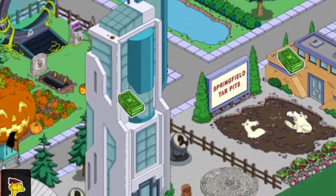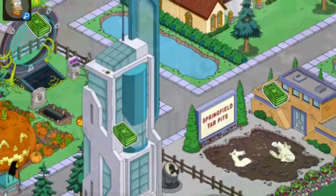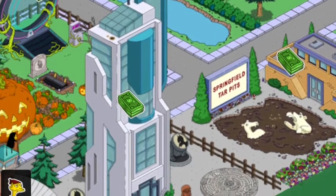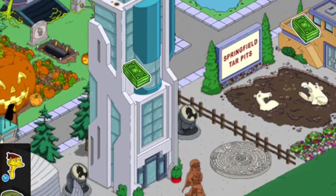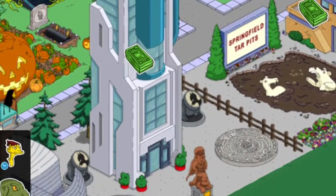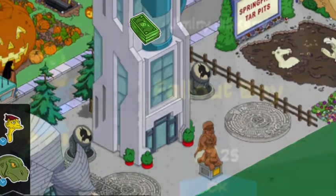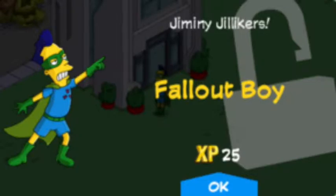First of all we have the Superior Squad HQ. This was $500. Obviously it's still available — it was the first item so you should all have this; it's the first thing you unlock. And obviously this comes with Fallout Boy. You get 25 XP for unlocking him. Pretty cool.